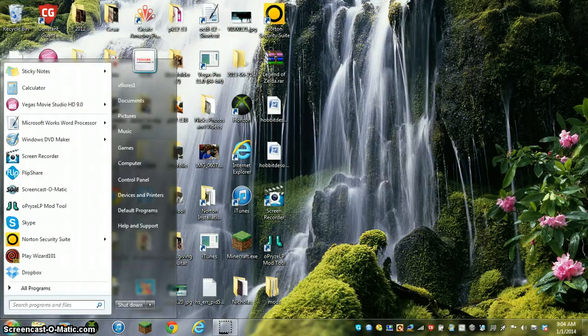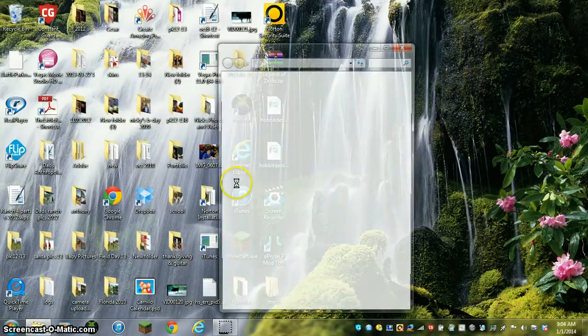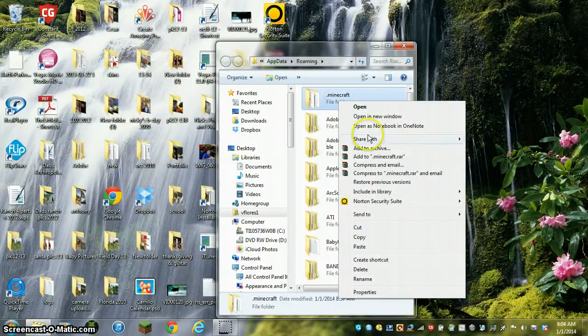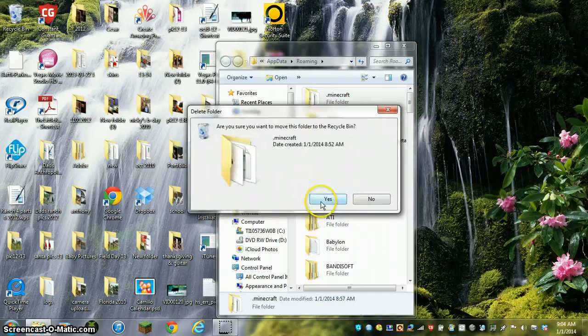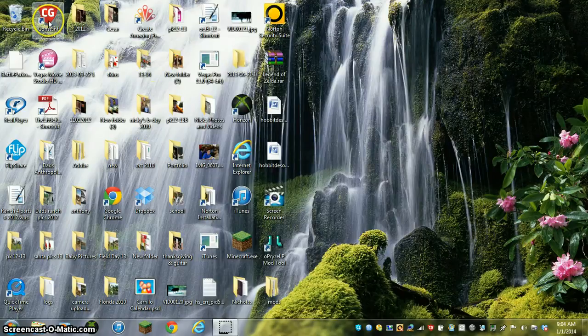So what you're going to do first — I would recommend — you're going to go to Start, percent, appdata, percent, and you're just going to check your Minecraft Forge to make sure, like if you had already tried to mod it before, it's probably all messed up. But you don't want to do that.